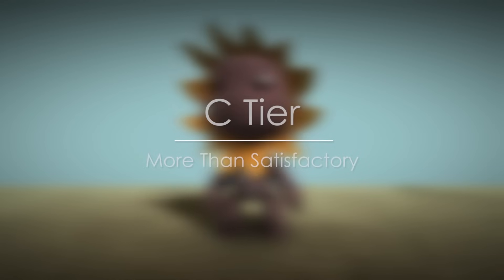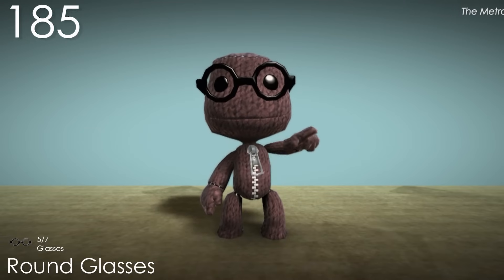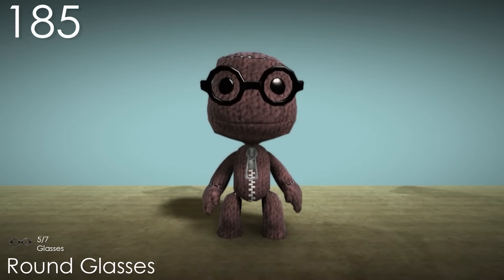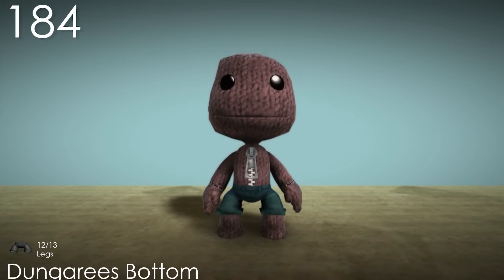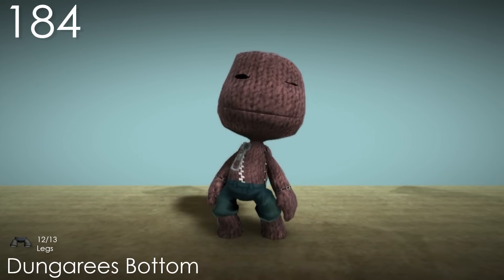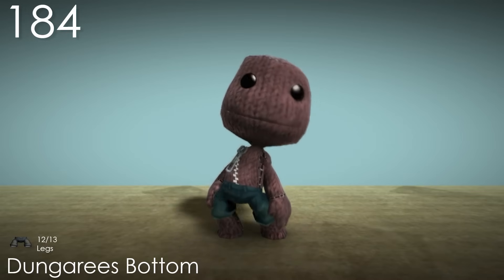Number 185: Round Glasses. This is as basic as a pair of glasses can get — black, round, simple. So they're also a bit boring. Number 184: Dungaree Bottom. Here's the better half of the Dungaree Top, where this costume can actually stand a bit better on its own, with the folds at the bottom providing a lot of identity.